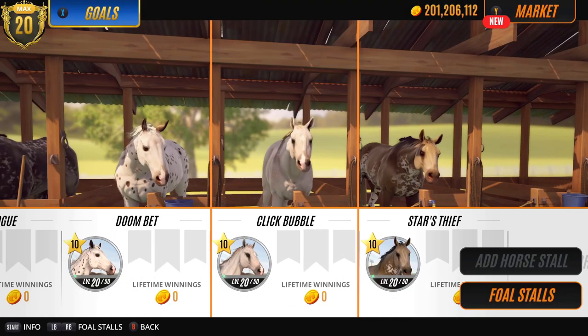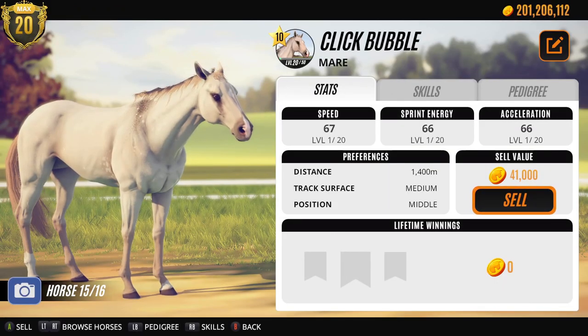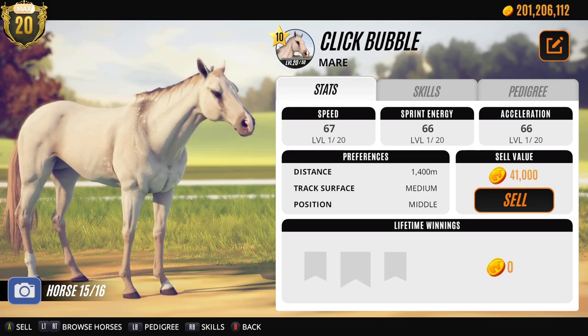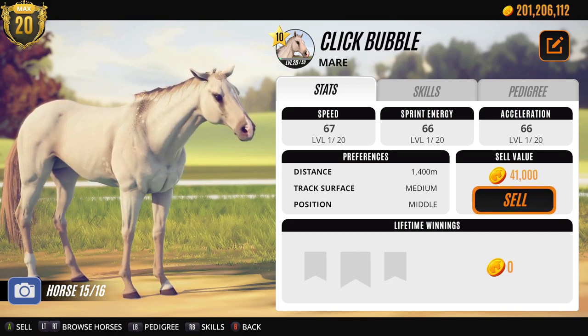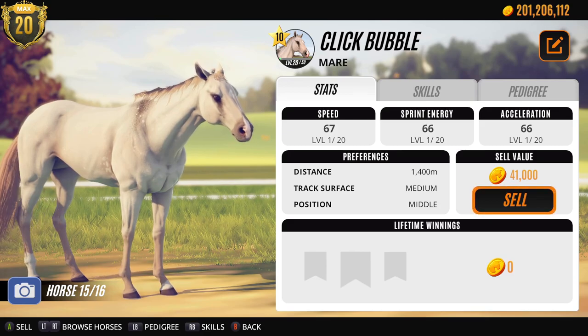And then Click Bubble - let's have a look at Click Bubble. Not a coat that I really like very much actually. I do like the little spots - the birdcatcher spots I think - but you can't really see them. I just don't like her colouration. I have a lot of light horses, so if she was like darker and those spots were more visible then probably I would keep her as a breeder, but yeah at this point it's a no. So she's gonna go on to a new owner.